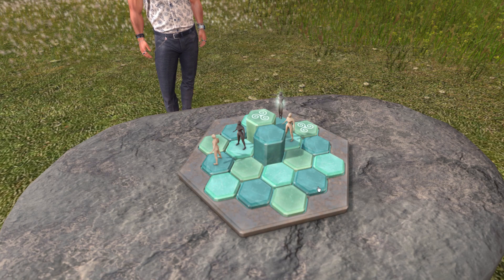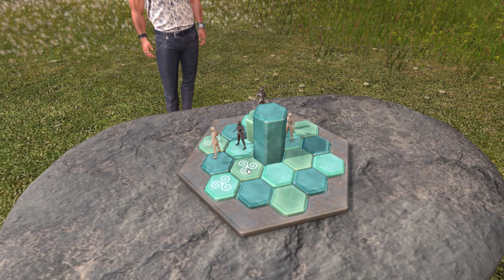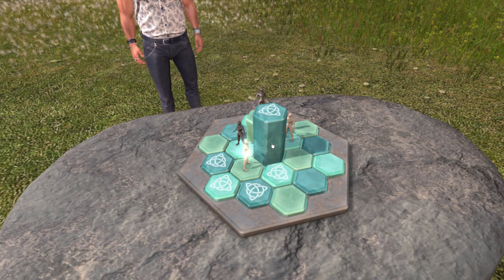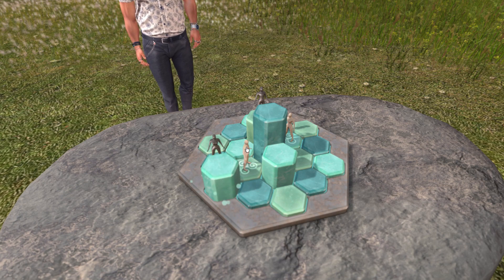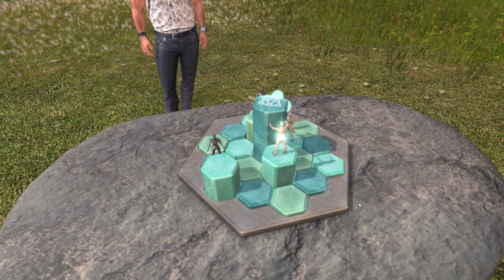Then it's black's turn. You can see I can raise this field here or this one — you can just move everything up with each turn. Now the goal of this game is to be the first to reach the third level. This is ground floor, this is one up, two up. So we can actually raise one to three up.